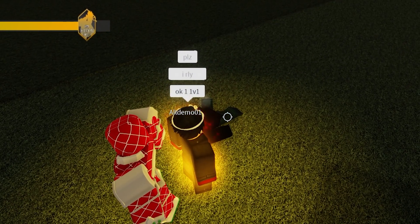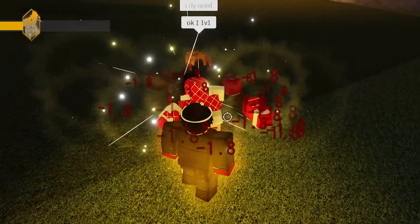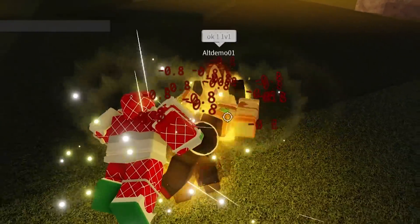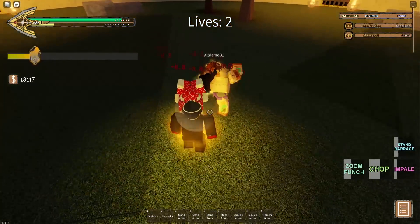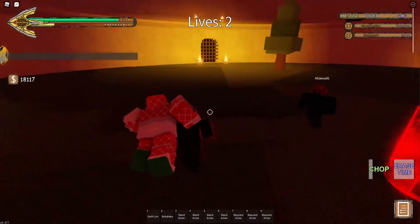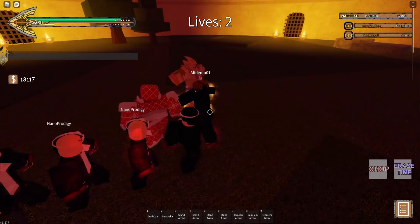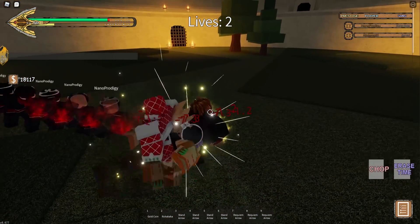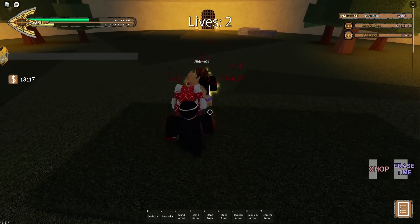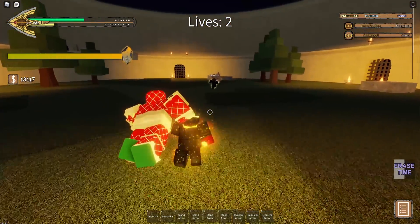He doesn't have a stand — I'm about to barrage him. Chop, chop — to this Gold Experience. If you see this kid start glowing and make a weird symbol, don't hit him — that's a counter move. Also don't use your Time Erase against him. Oh yeah, I forgot — he has the requiem. I'm so stupid. I can't use Time Erase on Gold Experience Requiem. I forgot.